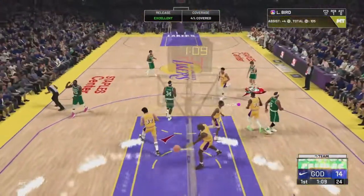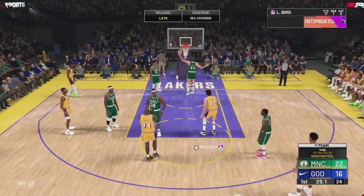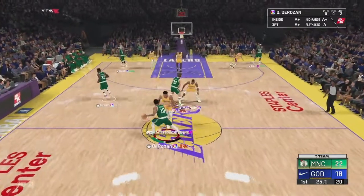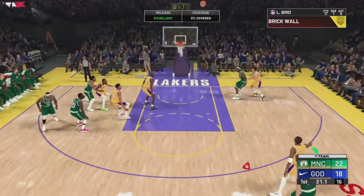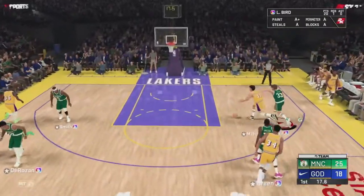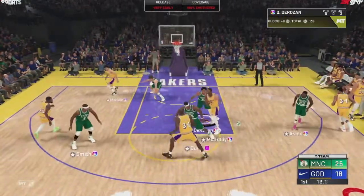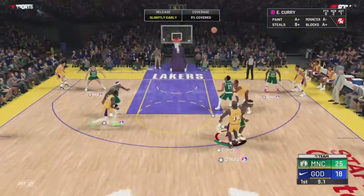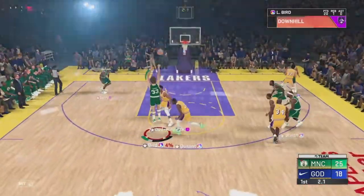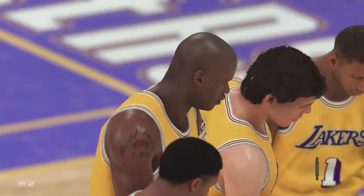You cannot play off Larry Bird — he is an automatic green light. We do a pick-and-fade and he is open from deep, and it's green. This guy is absolutely unbelievable! He almost gets a chase-down block but it doesn't matter, he's got that pogo stick. A late-release leaning mid-range at the end of the quarter doesn't fall, but he still had an absolutely insane first quarter.